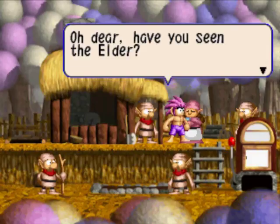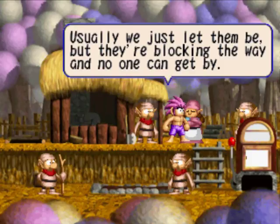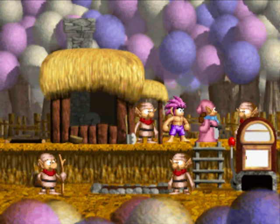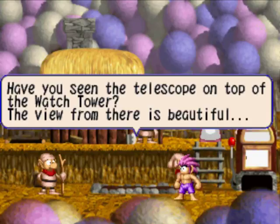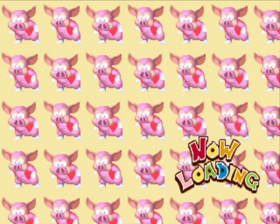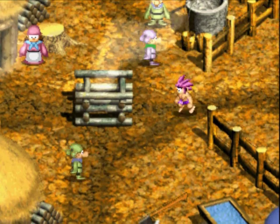Oh dear! Have you seen the Elder? Two dwarves in the forest are arguing right in front of the village entrance. Usually we just let them be, but they're blocking the way and no one can get by. Uh-oh, I gotta stop a fight. You're doing a good job there, mate. I'm thinking — how am I going to solve this little issue?